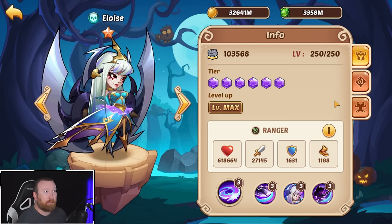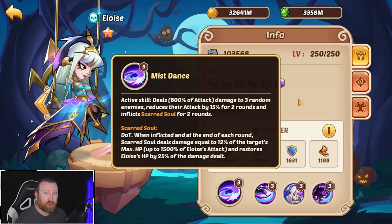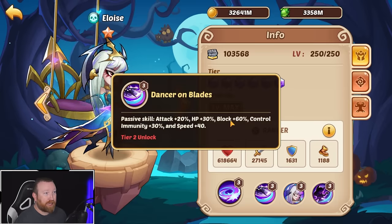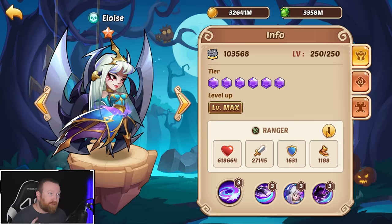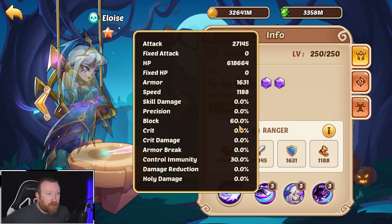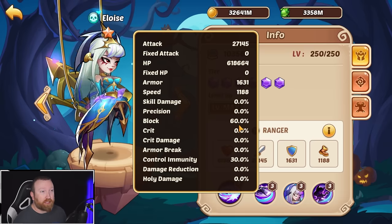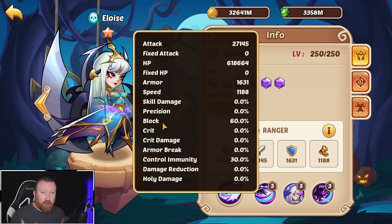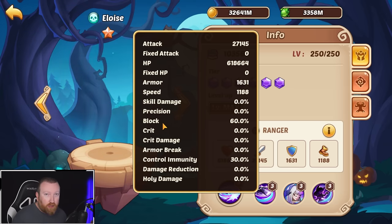She is a monster of a hero. The way her active and her counterattacks work with her scarred souls is what makes her so strong. She has a good chance to counterattack, and she has an innate 60% chance to block. She doesn't have built-in damage reduction, which is very important to note. You want to get that block number as close to 100 as possible, because the stat called precision is basically the counter to block.